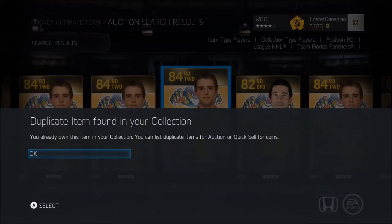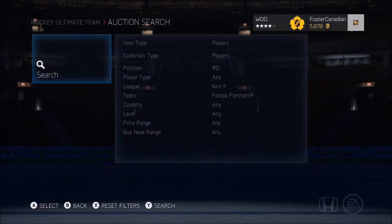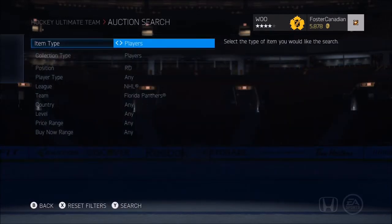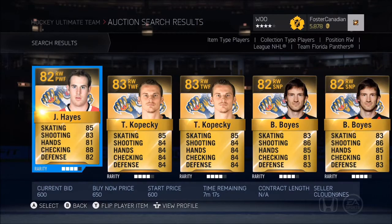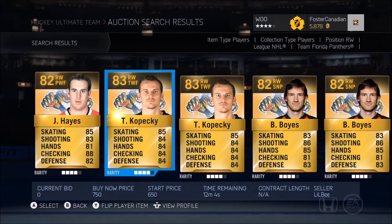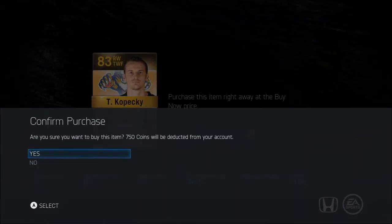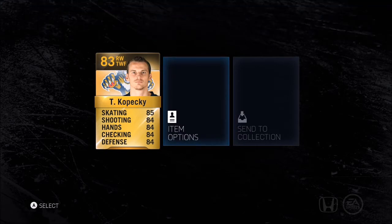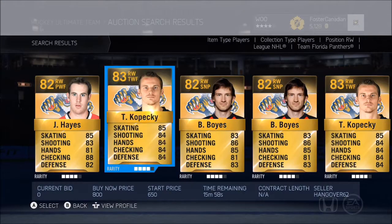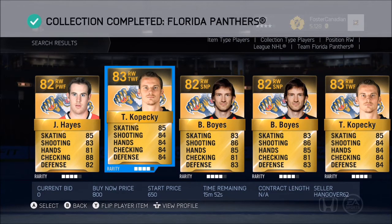And that means all we need now is Kopechki — wait, I already had him? Really? Okay, well that's all right! That means all we need is the right winger. Let's do this, let's get the final player. There he is right off the bat — 750, not bad. So we spent like 3,000 to 4,000 and we're going to get three packs for it. That's not bad — 1,000 a pack, I like that. And this should be it — collection completed! Alright, that's not too bad, two collections down.